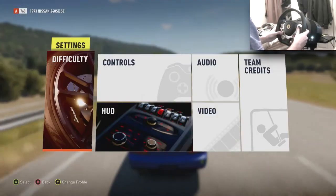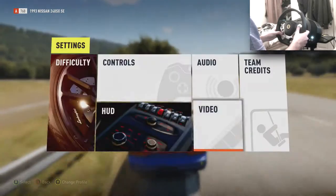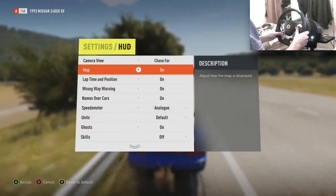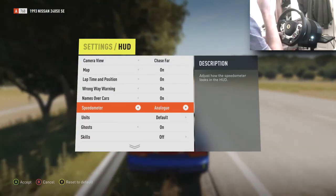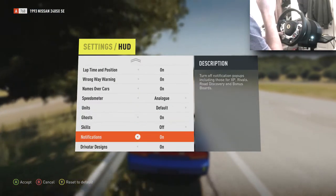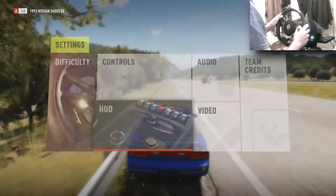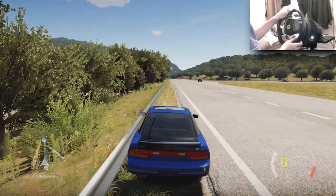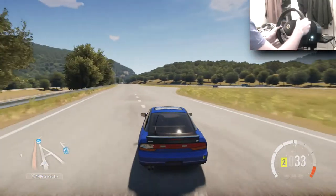Let me just jump to the settings and chuck on the HUD. Skills HUD - let's put that on, I think that's what it is, so let's do that. And let's see if it pops up when we get a little bit of a road going.